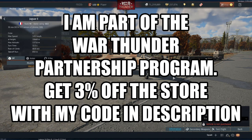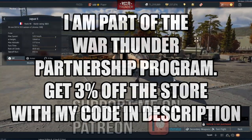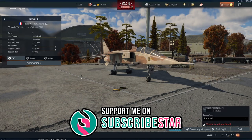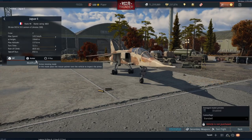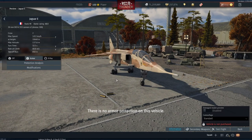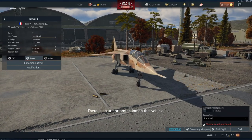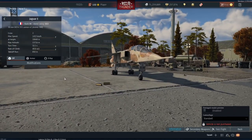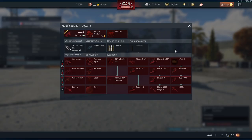Hello everyone, hope you're doing well. Today we're having a look at the Jaguar E — this is one of the new crafting event vehicles. It's incredibly similar to the Jaguar A. If you've played the Jaguar A in the French tech tree, then you've essentially played the Jaguar E. It has no armor, and right now the vehicle sits at 10.3 in realistic battles at rank 6.